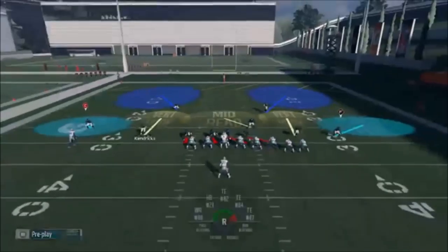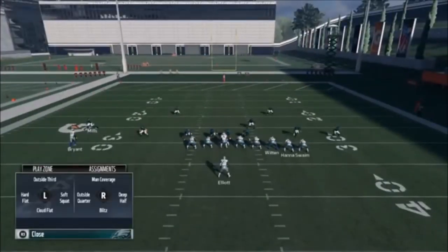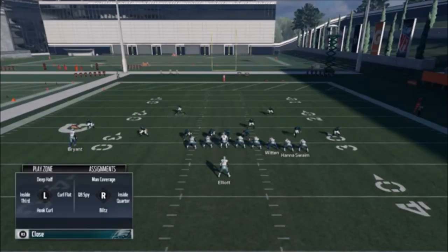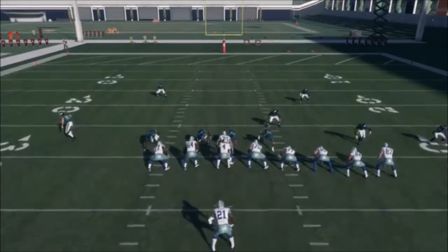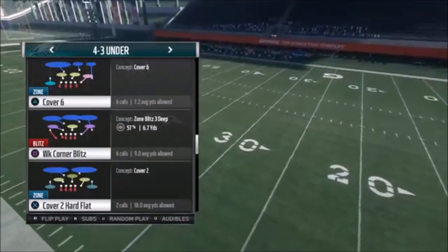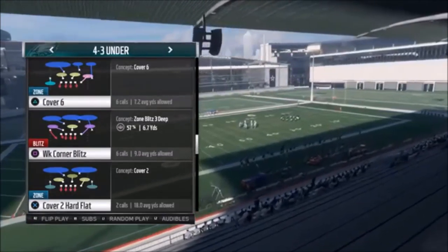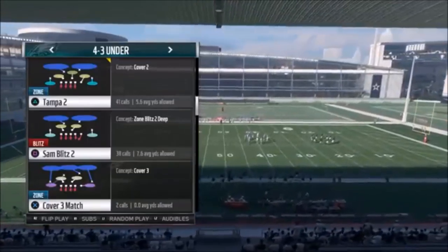This here is going to be what I like to call a cover five. These outside coverages are going to change quite a bit. I'm going to take this left corner and put him on an outside third, then put my free safety on an inside third — and we basically have what looks like a cover five. Now a cover six gets its name because on the left side you have a cover two and on the right side you have a cover four — do the math and you have a cover six.